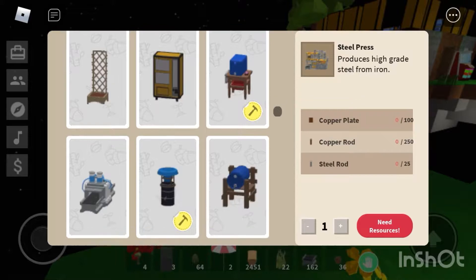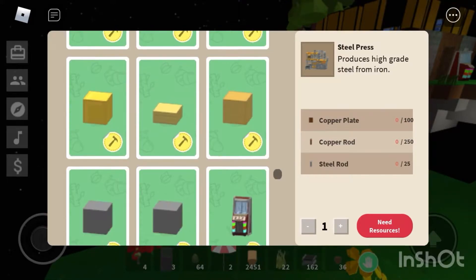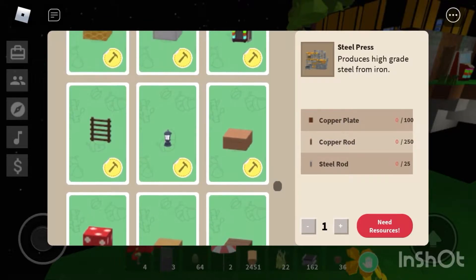I'm assuming the Steel Press is better than the Steel Mill, so you'd want to make that first and then make the other. Checking for anything else new — by the looks of it there isn't, but it's good to check.